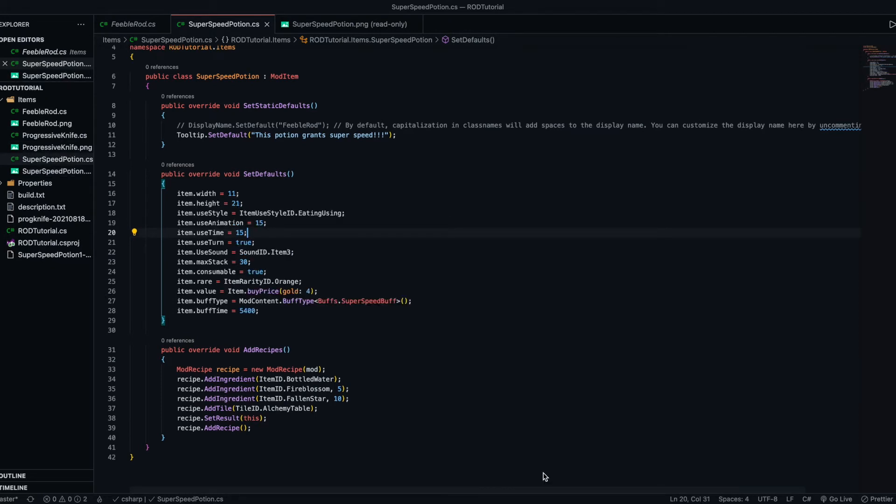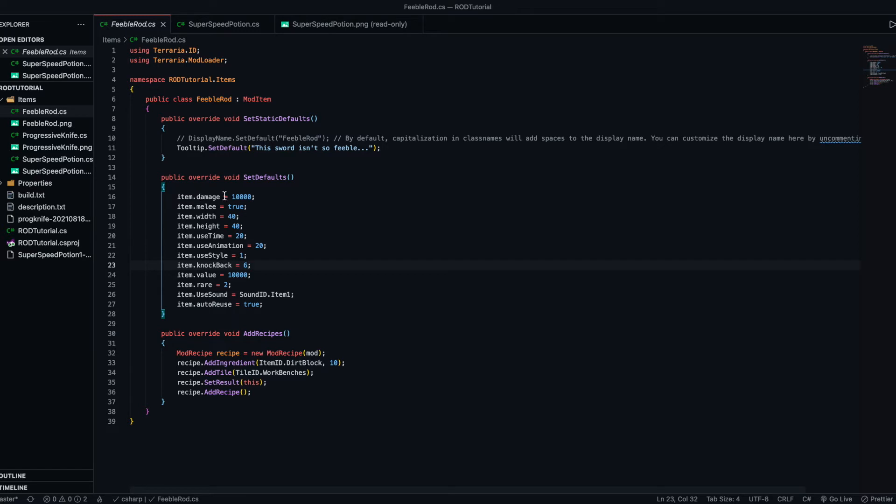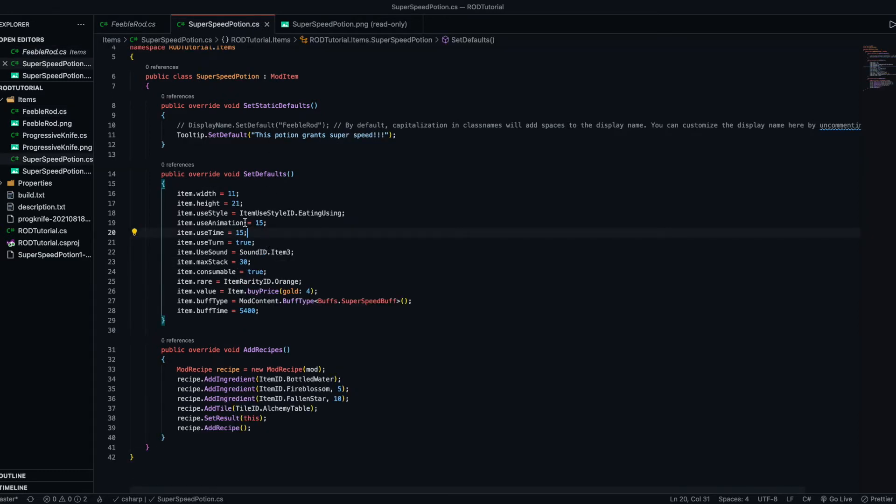Before we actually make our buff, there are some default values we want to give the potion. Unlike the feeble rod or the progressive knife, we don't want damage, melee, or knockback values on the potion. The important ones are buff type, the time it lasts for, use sound - which will be the drinking sound - use style, buff type, and buff time. Make sure we have those.